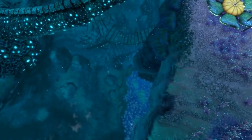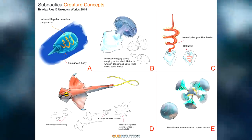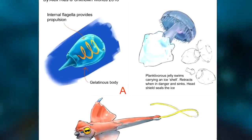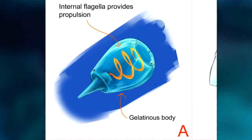Next up, we have a collection of concepts from Alex, who was the main artist for Below Zero creatures. We've had a lot of discussions about these creatures on my Discord server, and it seems like these are some of the best creatures which weren't added to the game. Creature A is labelled as having a gelatinous body and an internal flagella, which I assume spins around as it moves through the water.